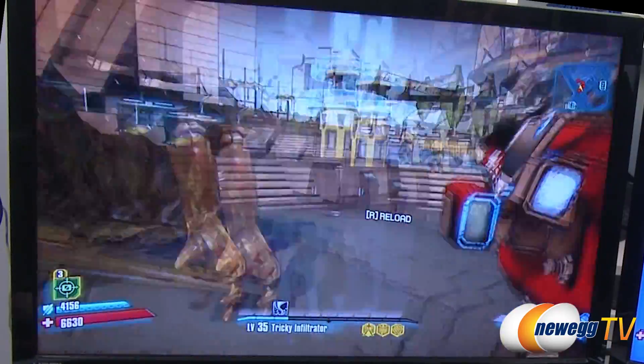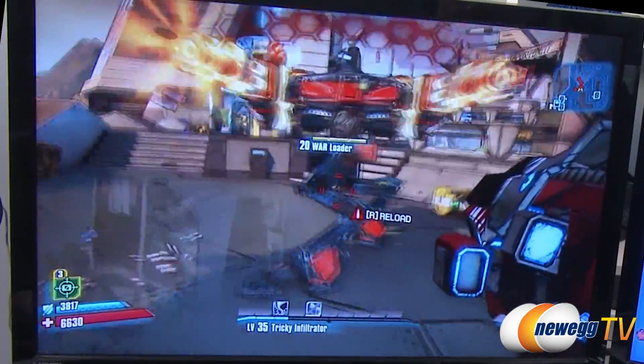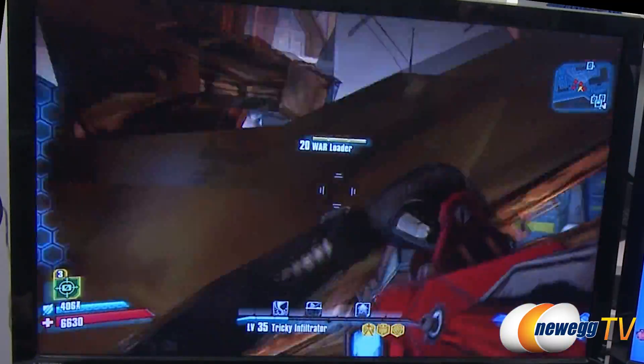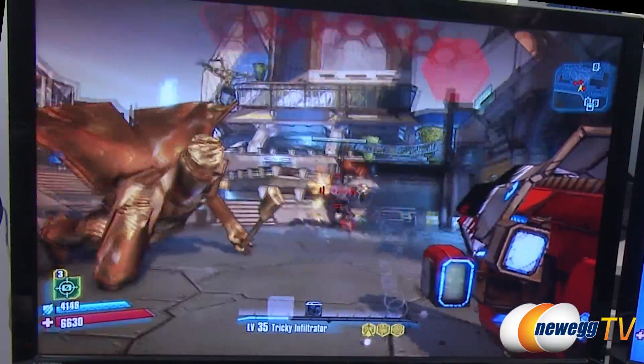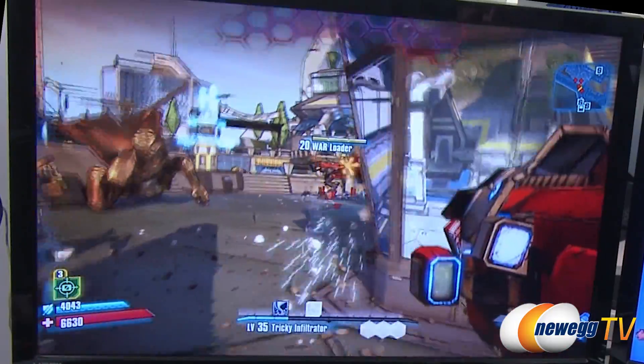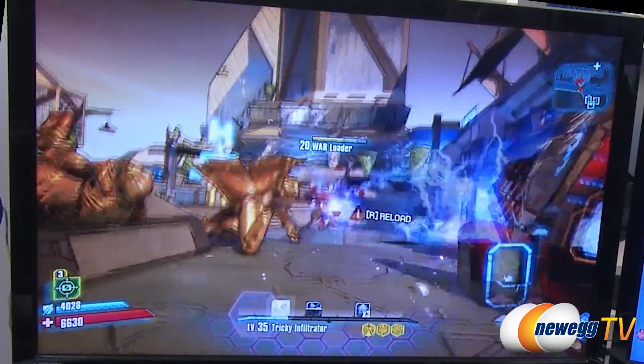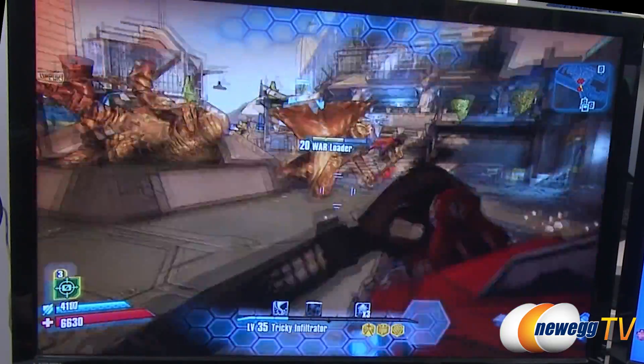Jump down and go kill. There you go — here they come. Using what looks like a plasma gun, just blowing these things up. There's also grenades — try a grenade and see what you get.